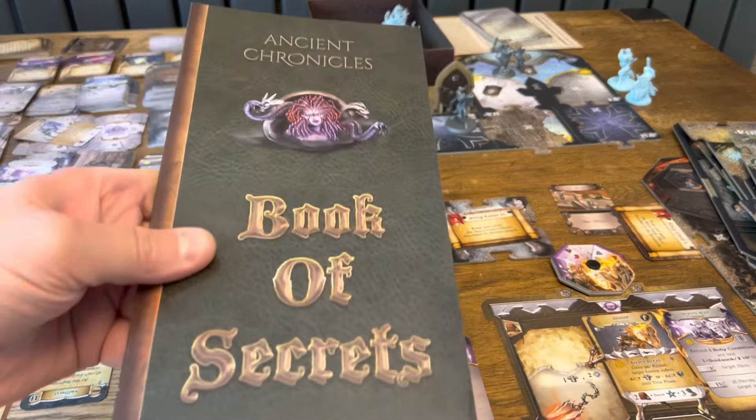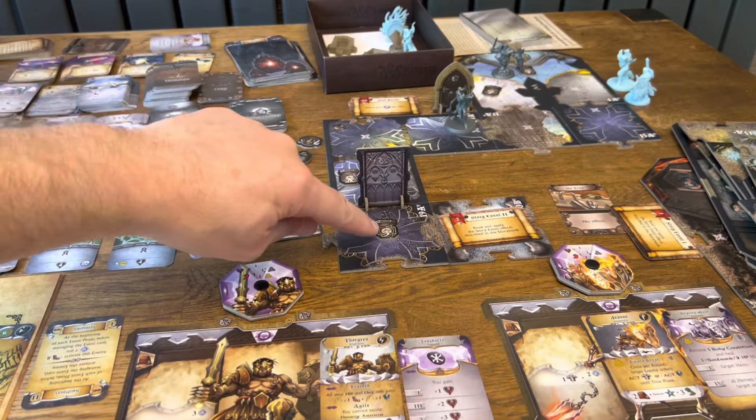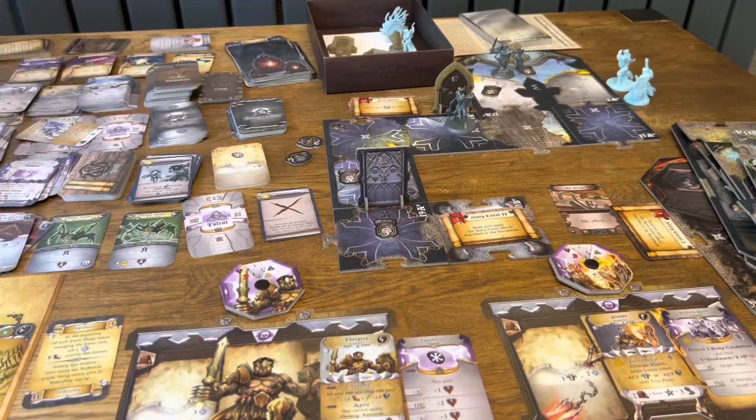You get the Book of Secrets. The thing that pulled me towards this game was that it's a story-driven narrative. At certain points during the game you will trigger events where you will read from the story book, and also you'll get to chapters where you will have to read from the Book of Secrets, so the story evolves as you go along and you're ranking up your characters. This core set will take you to level four, and if you want to go beyond that you will need to buy one of the expansions. I'll only do that if we finish this obviously.